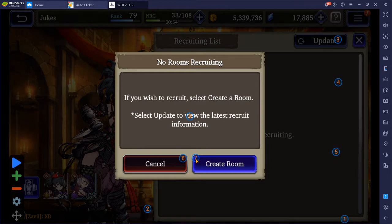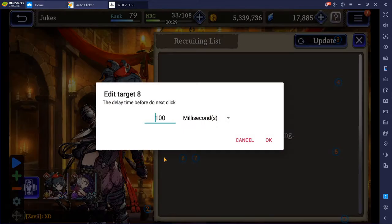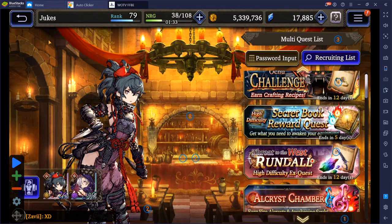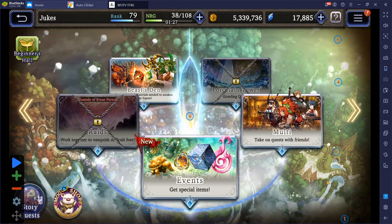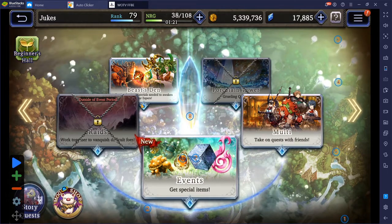The seventh button could be in the top left of the create room screen — that's responsible for hitting 'do not continue' when your group fails, and trust me, they will fail a lot, especially for the Ochu challenge. The eighth button is to hit okay for when people leave your multi because they're failing — 100 milliseconds is fine for that. Make sure the range of all your buttons falls within 3,500 to 6,000 milliseconds.